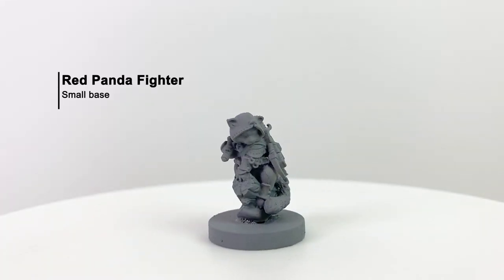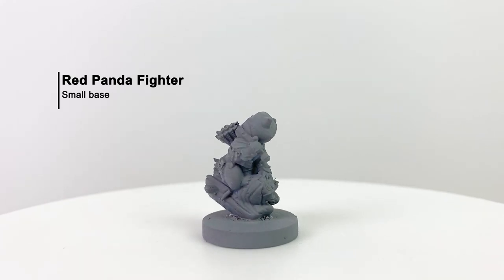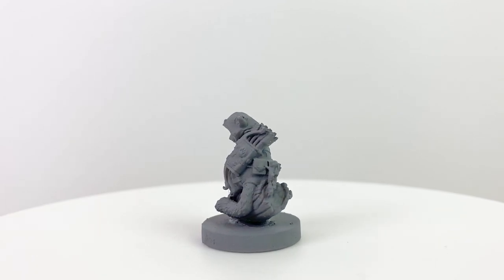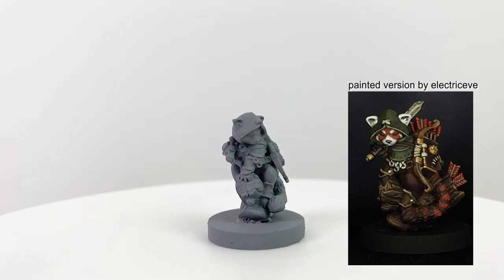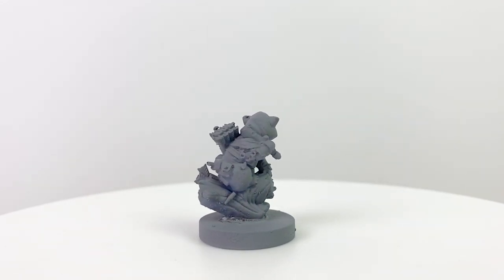This is one of the cutest ones — the red panda fighter. Red pandas, also called firefoxes in Gullet Cove, are known to have an affinity for fire. I'm not sure how that's going to translate in game terms, but I suspect they'll be able to hold their own in combat, especially this one loaded to bear with weapons and dressed rather like Robin Hood.